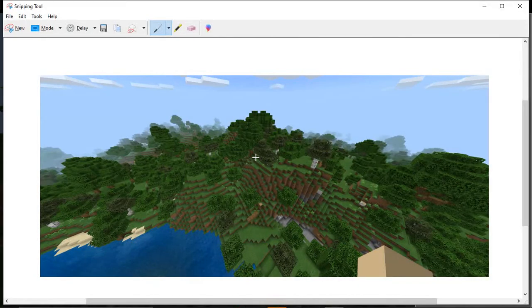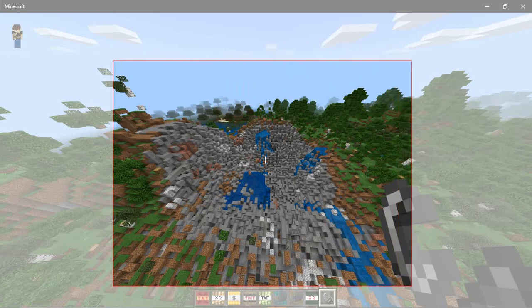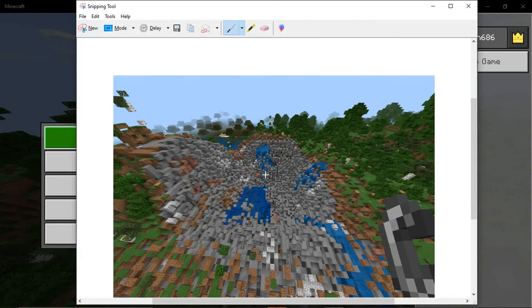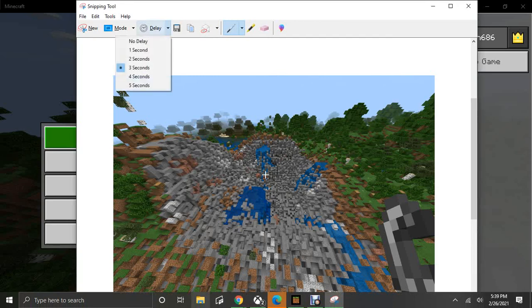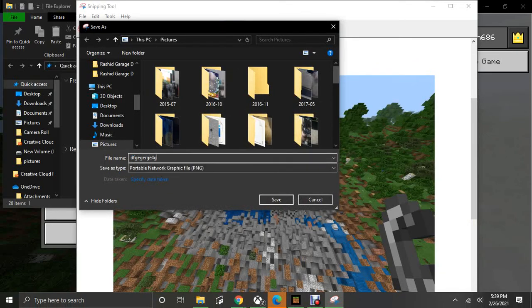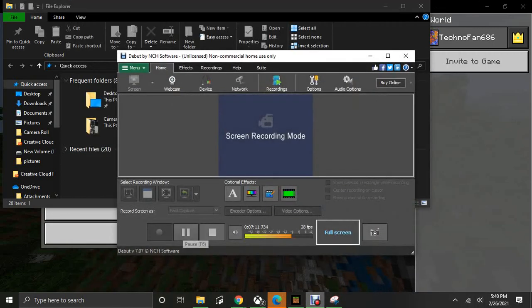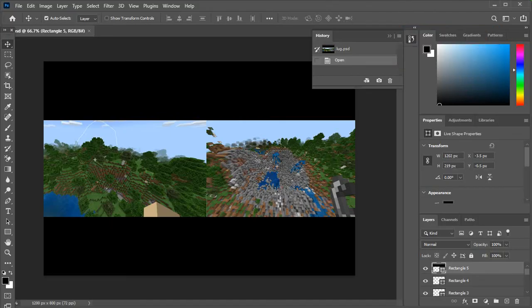Geez, this is absolutely insane. The mountain has turned into like the equivalent of a ravine. All right, I'm taking another screenshot. Now we have the shot. There we go. I'm gonna make a before/after thing. All right guys, this is what I came up with — obviously this is the before and this is the after. I think that's gonna wrap it up.